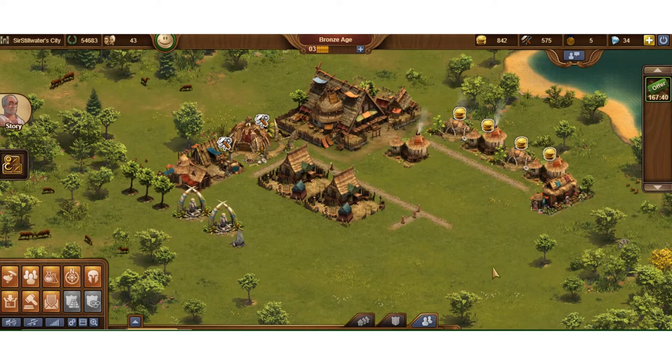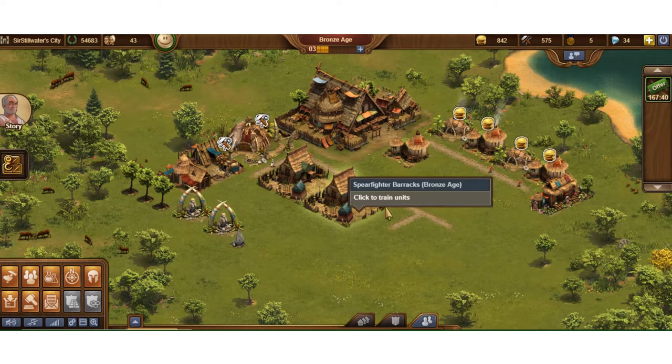Hi everybody, Sir Stillwater. In this video I'm going to do a storyline to show you how to buy a forge point, and then I'm going to try to get some production cranking, because I've got a lot of undeveloped space in my village right now.